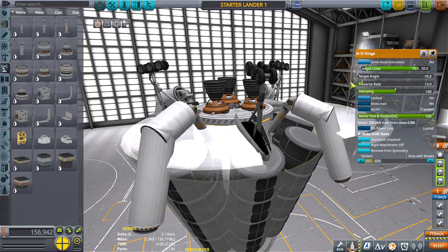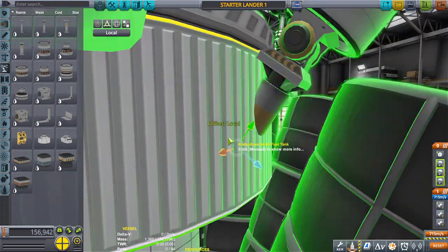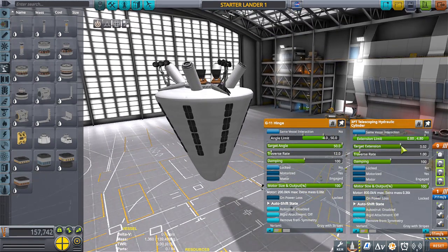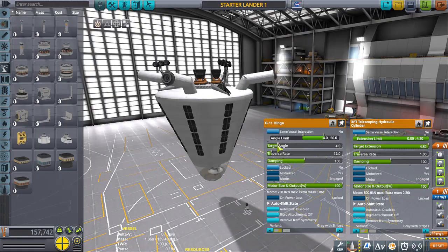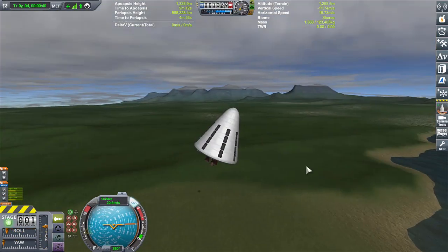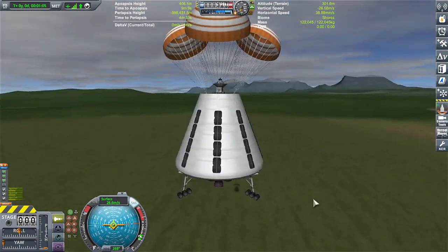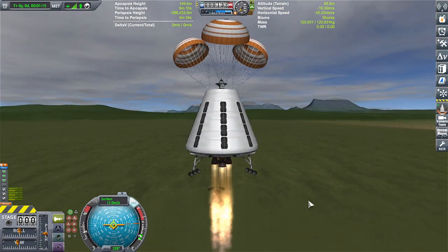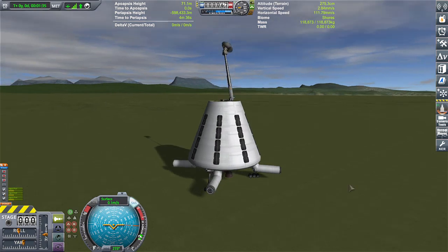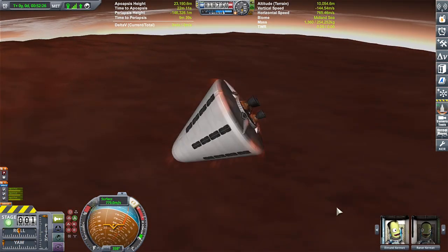The drag is significant enough to stop it high up, but the problem is trying to land the thing. I'm still looking for the Trajectories mod, and once I can download it I'll be able to land in the crater or canyon, which gives you enough depth and atmosphere to slow down properly — unlike landing on higher ground, where if you don't do it right there's not enough air to slow you down and you'll slam into the ground.